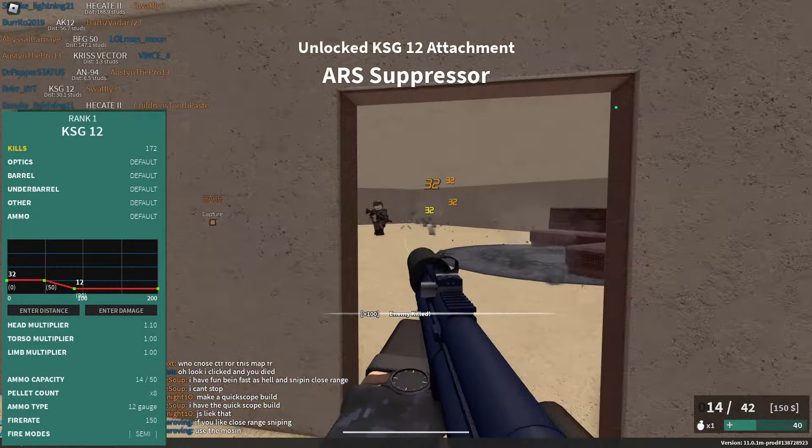At number 8, we have the KSG12 — the first shotgun you get in the game. It's a rank 1 gun with 8 pellets. It does 32 damage up to 50 studs, then goes down to 12 at 100 studs. It's a semi-auto gun with a 150 fire rate, 14 mag size, and it requires 4 out of 8 pellets to kill in CQC. I'd recommend an OEG sight, a suppressor, a sideways grip for the ultimate aim, and a tri-laser with flechette.